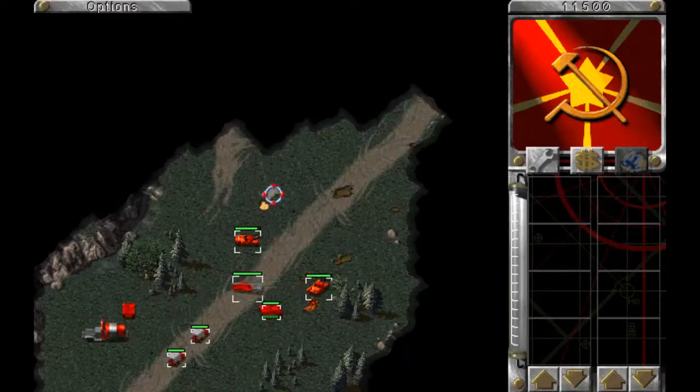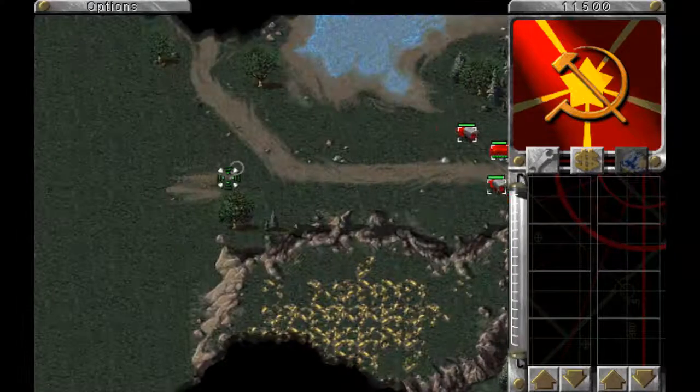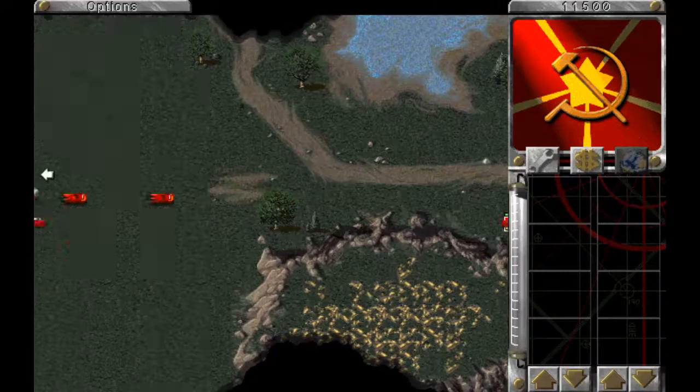Welcome back to Red Alert. This is Soviet Mission 6. We need to get the convoy across to the other side of the bridge, but it's blocked here. So what I'm going to do is take them across the long way around. Let's grab the construction yard vehicle here.